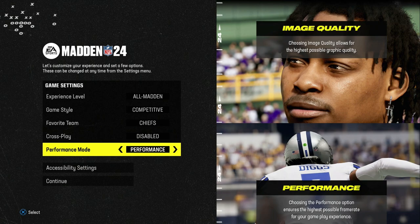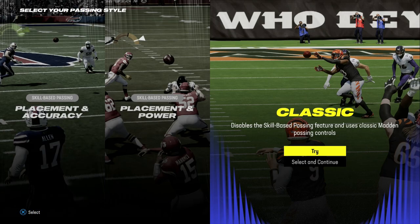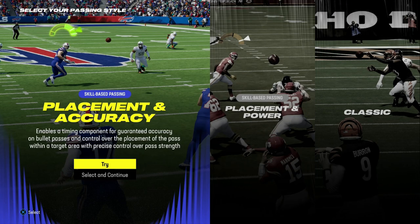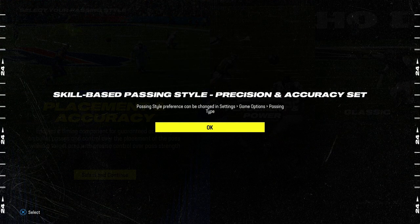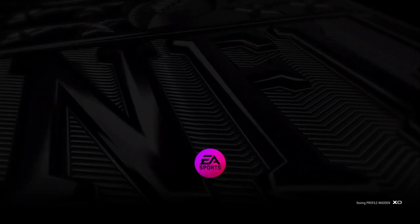For performance mode, I like to go with performance. Now, for the basic stuff, what you want to do is go with placement and accuracy for your skill-based passing. I'll show you the best settings for that here in just a second.